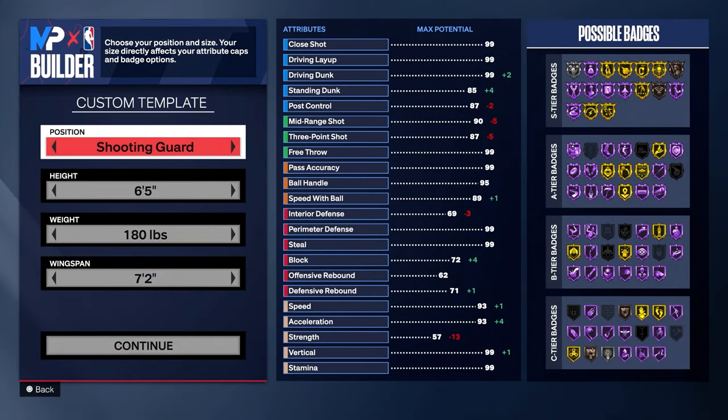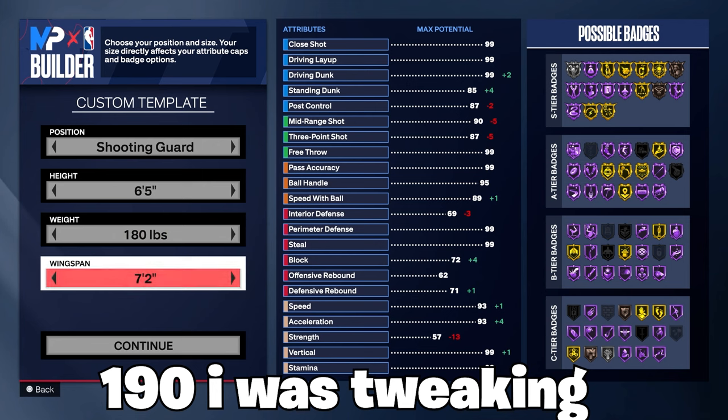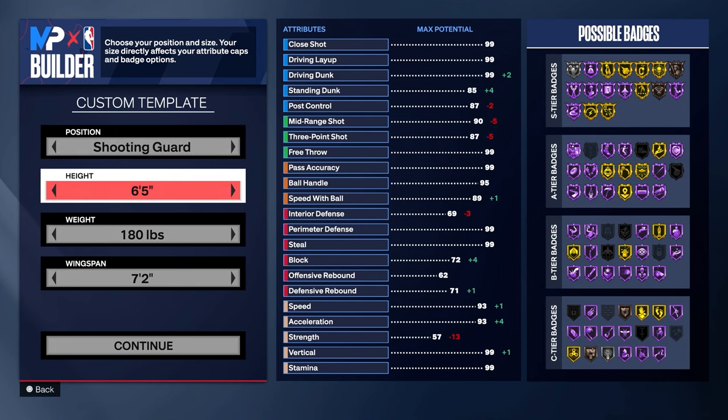To get started making the build, you want to go shooting guard, 6'5", 180 pounds, and 7'2" on that wingspan. This ain't going to be your normal lock — this is going to be a lock that is way faster and has better perimeter defense. The paint defense ain't going to be lacking either, but of course it ain't going to be as good as like a 6'7". I went 6'5" because I wanted that speed, a good three pointer and mid range, while still having a super long wingspan.